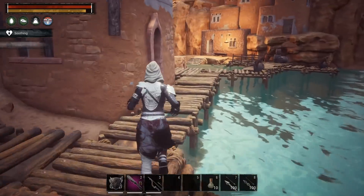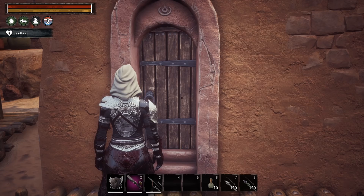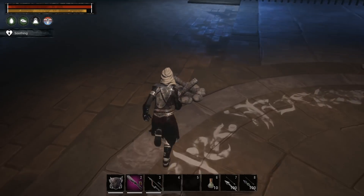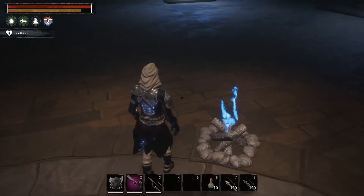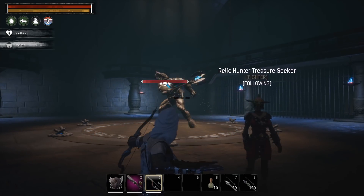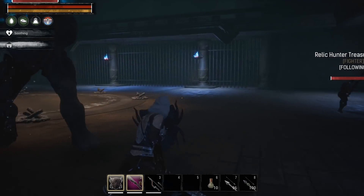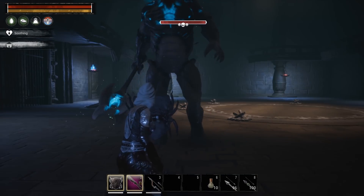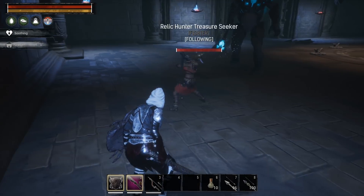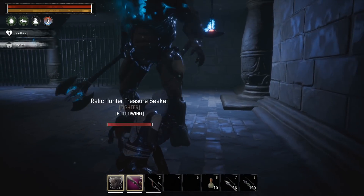We have the thrall following us and we're running straight to the boss — I'll cover the rest of the dungeon later, it's massive. Once you get in here, make sure you have your thrall with you. All you have to do is light these fires, step back, equip your bow and damage arrows, fire a couple rounds into the boss to aggro your thrall onto him, then swap to the shield.